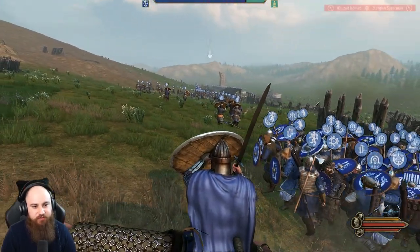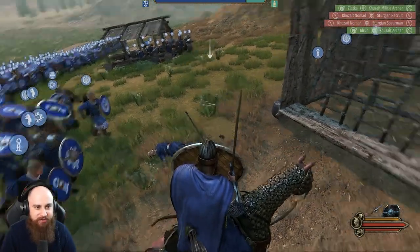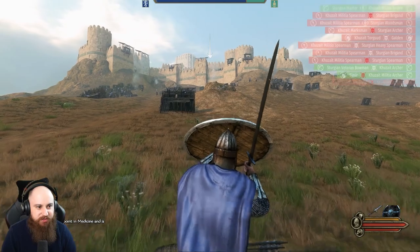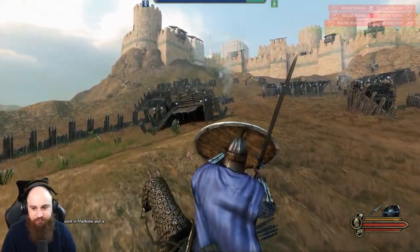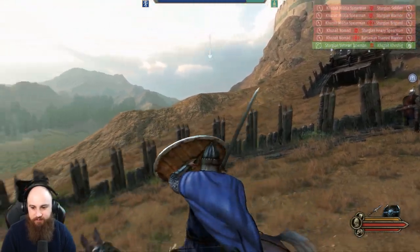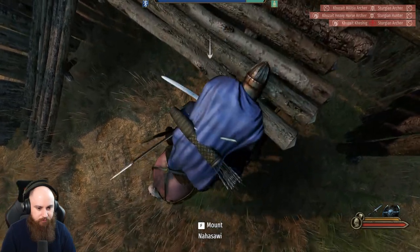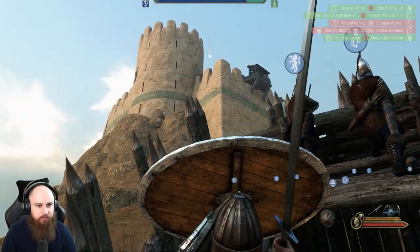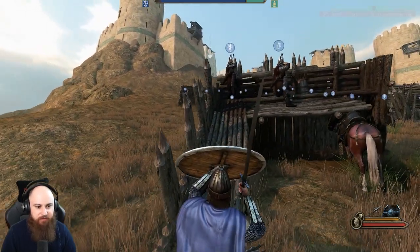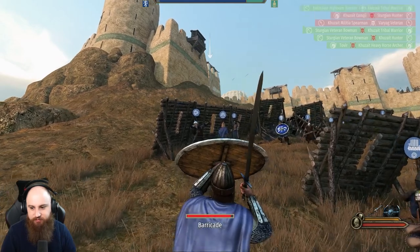Archers running forward to skirmish, rest of the infantry forming up behind towers — the ram is coming up as well. I'm going to rush up to the missile positions and start harassing them if I can help out a little bit. I was hoping to jump over that... no. Off the horse — where are the arrows coming from up here? I might advance a little further — that's a bit too raised a position.